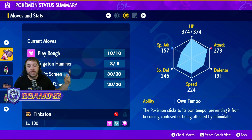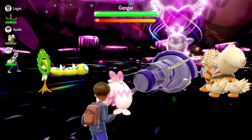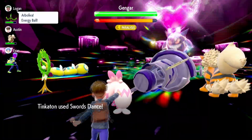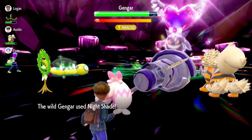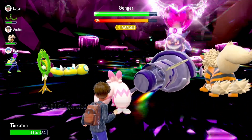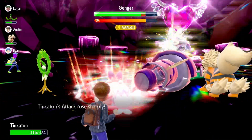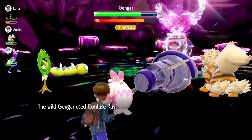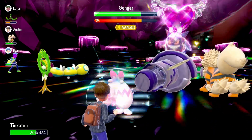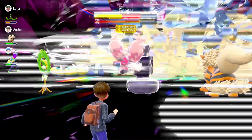In this Tera Raid footage, I come in with Light Screen on the set — it is interchangeable with Reflect — and we're able to get in, set up with Swords Dance, and then bring the hammer down and knock this Pokémon out. We win very easily. It doesn't really do anything to us. Tinkaton is kind of a laughingstock Pokémon but if you make it mad it will just hit you with that hammer as hard as possible, which makes it a very fun Pokémon to use.